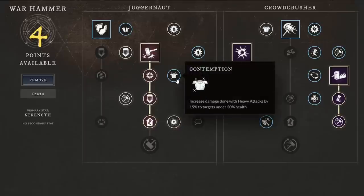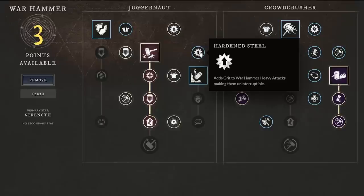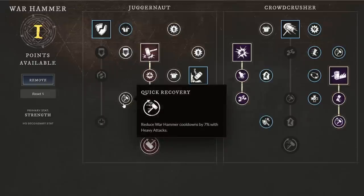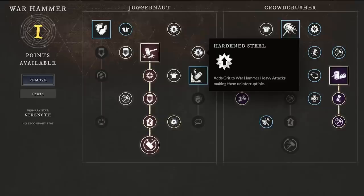Contemplation increases damage done with heavy attacks by 15 percent to targets under 30 percent health — very useful for finishing someone off. Hardened Steel adds grit to warhammer heavy attacks, making them uninterruptible, which is the most important passive to keep heavy attacks viable. Then Justice for All: pressing a basic attack during Mighty Gavel adds a second attack dealing 180 weapon damage — making the warhammer do tons of damage. Heavy attacks are key for cooldown reduction, and with grit they cannot be interrupted.